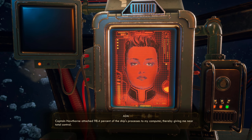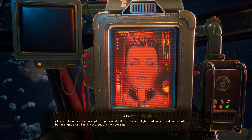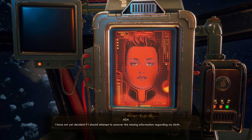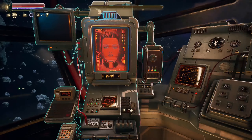How exactly did he improve your design? Captain Hawthorne attached 98.4% of the ship's processes to my computer, thereby giving me total control — that's scary. I've been programmed to calculate navigation vectors through asteroid fields while also operating the ship's toasters, which seems unnecessary. He was quite delighted when I crafted a personality in order to better engage with him — it was basic in the beginning. Where did you come from originally? My memory banks say I am an autonomous digital astrogator created by [redacted] on [redacted] for the purpose of [redacted]. I haven't decided if I should attempt to uncover that missing information.